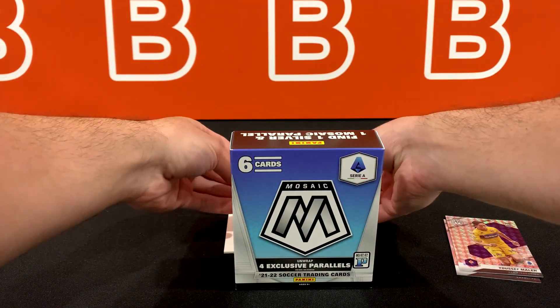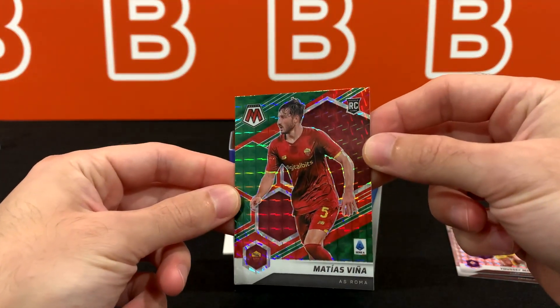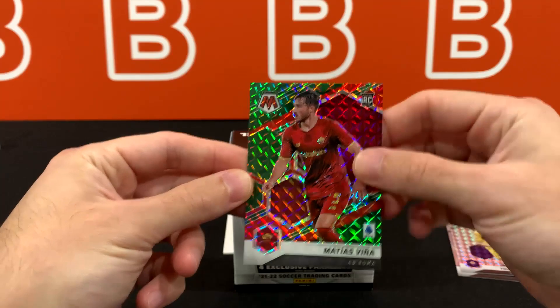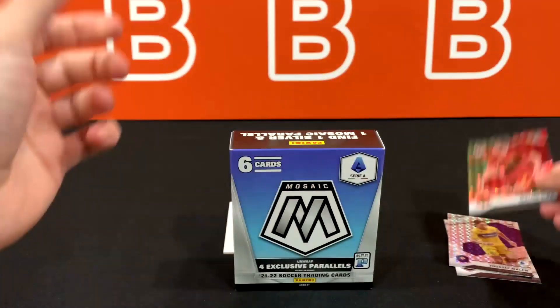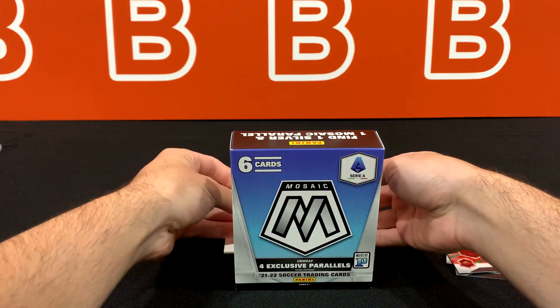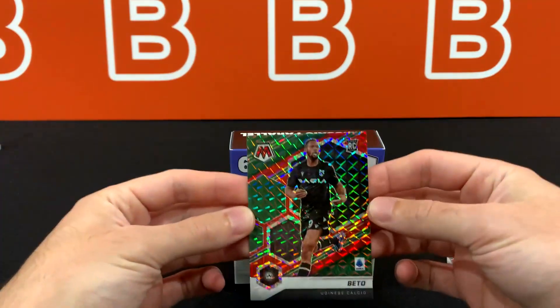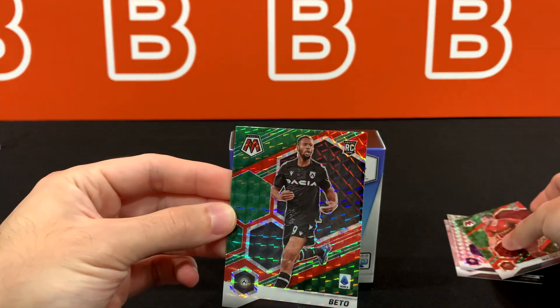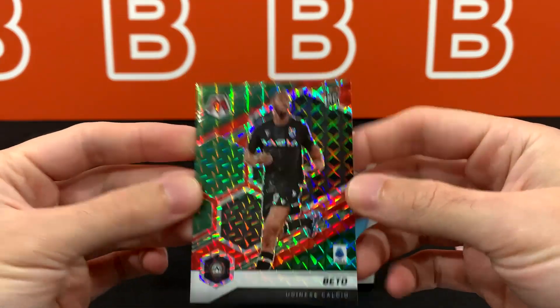The next one is going to be the green red — another rookie, Vigna for Roma. These are not numbered. And we got another one of these — Beto. So what is this, four rookies in a row? Is that normal? Four from Udinese.